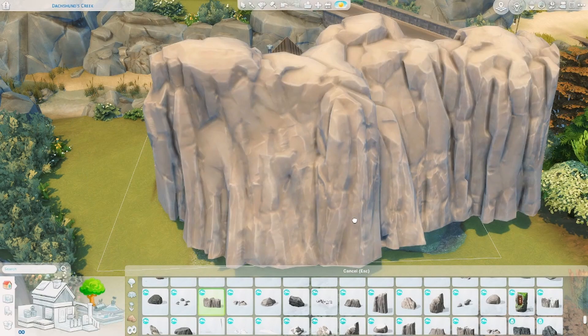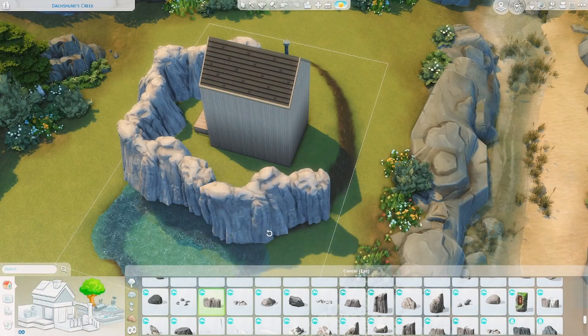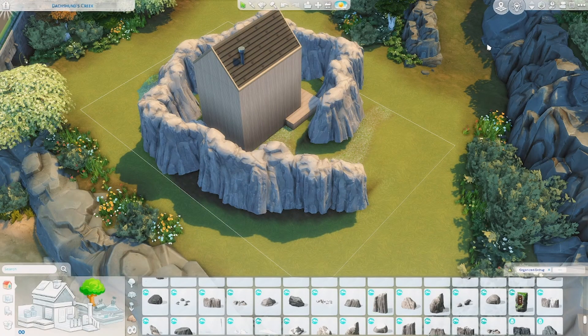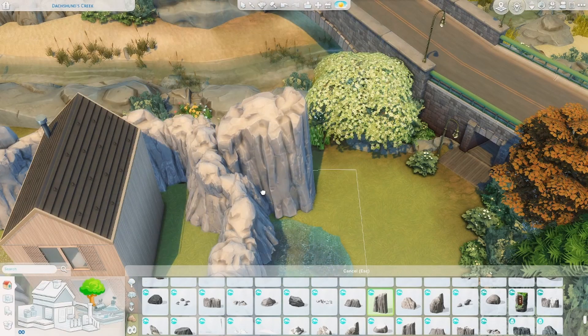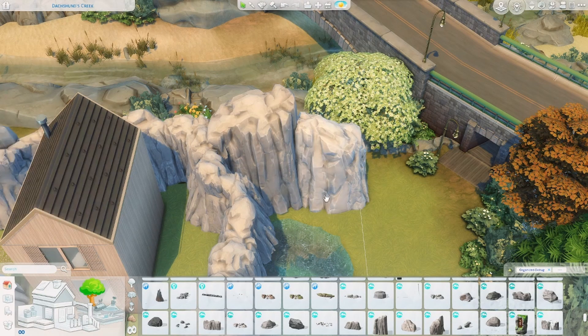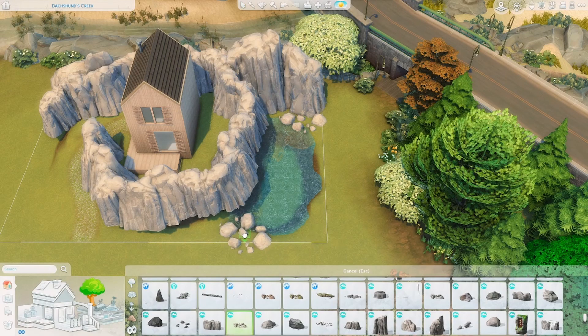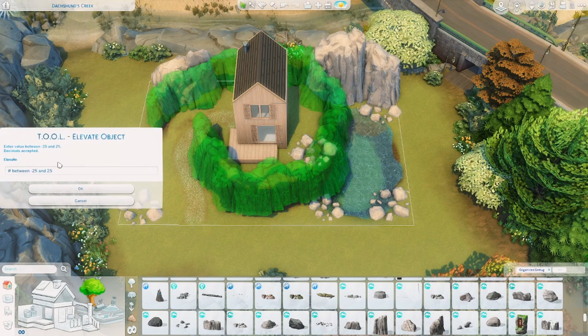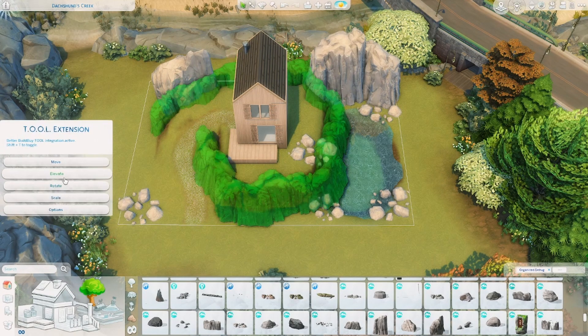It's definitely done in a more Scandinavian minimal style, and you'll see that kind of carried throughout the build. Of course I had to make this look mountainous since it's going in Mount Komorebi, so I added a ton of rocks and definitely had to spend quite a bit of time using the tool mod to adjust all the different heights.